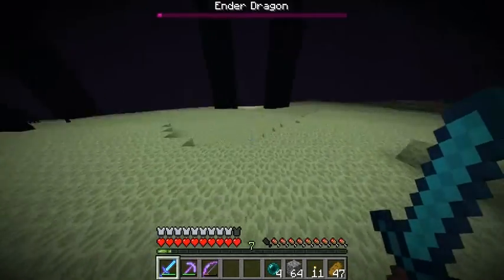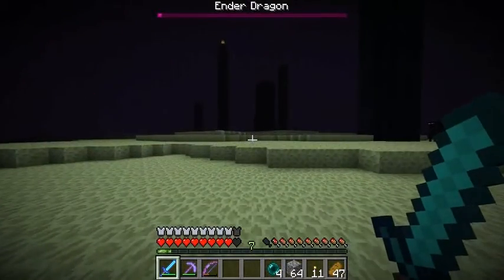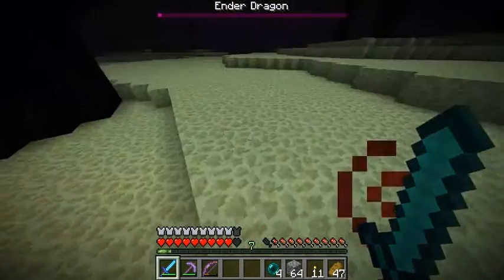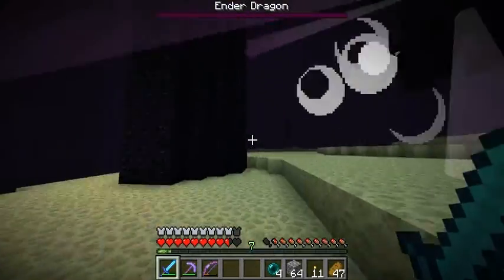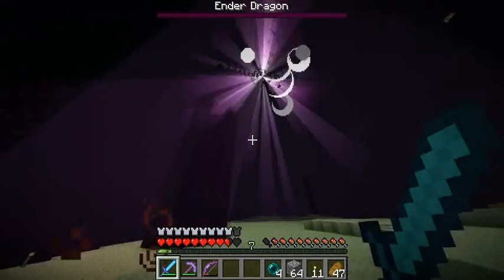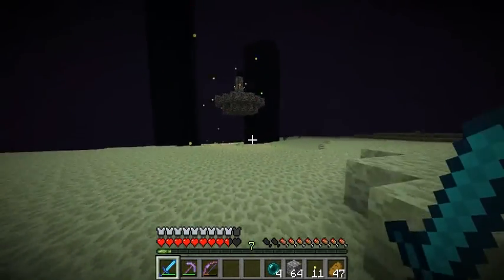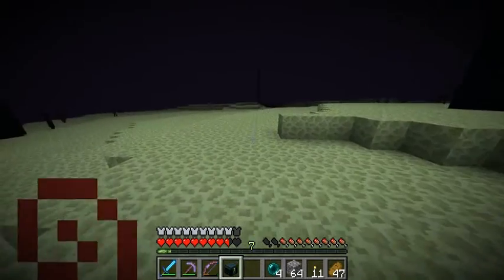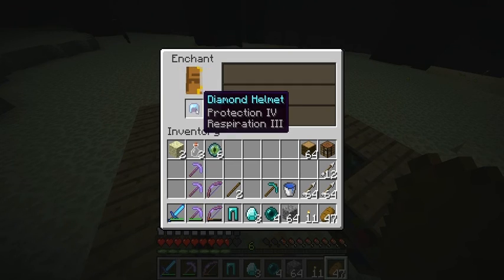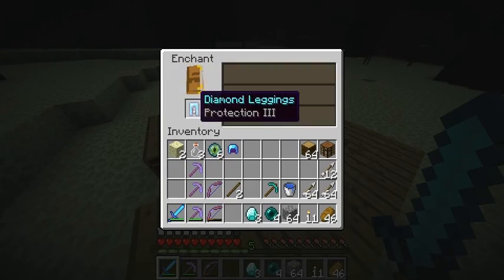There he is, he's coming back on. He's too far away. If I stand right here, he will charge me right here. That's not that bad. Let's grab out his centre chest — one, two, three, four. Yeah, protection four. Protection three, decent.